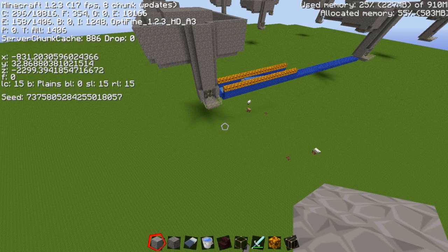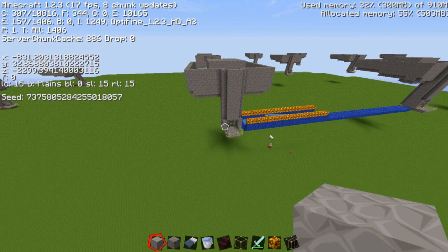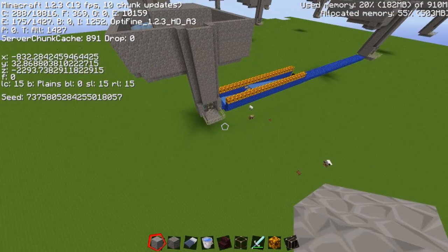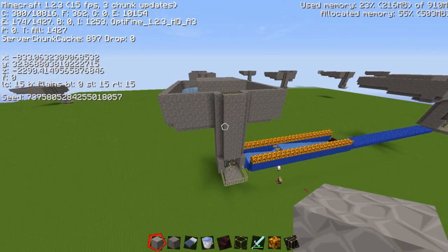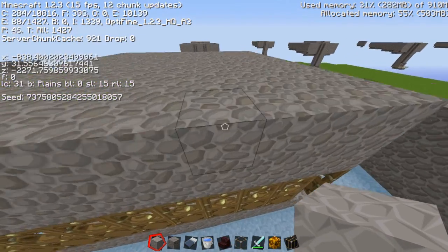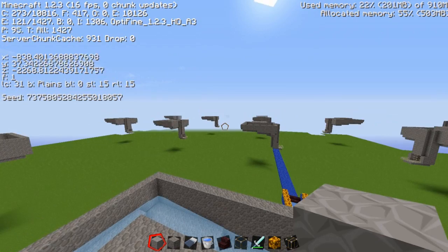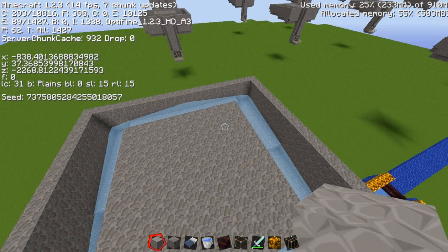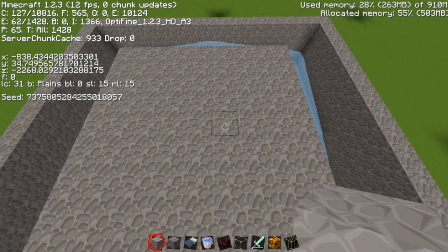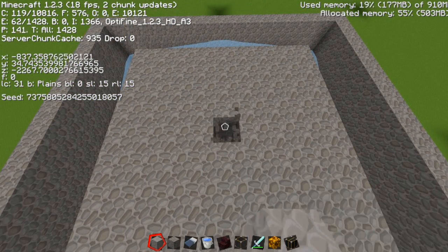As you probably know, in a new snapshot in 1.2.3 it is much more difficult to farm iron golems. I made these cells with Entity — sorry for the lag — it is because there are 1,400 entities in here because there are so many villagers and so many iron golems. So what I did: